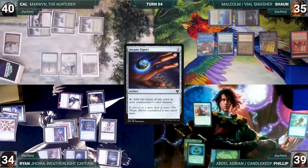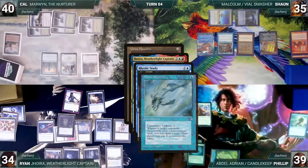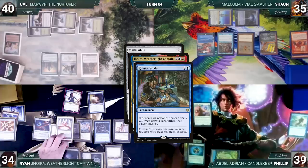Phillip draws and casts an Arcane Signet. Both Rhystics and Mystic trigger — Ryan draws and Sean draws too. Feeling the sting of the draw engines, Phillip decides to pass. During his upkeep, Ryan wins his Mana Crypt flip. He draws and plays a Flooded Strand. He casts a Grim Monolith — Joyra, Rhystic, and Mystic all trigger. Sean draws from Mystic, Ryan pays for Rhystic and draws from Joyra. He casts a Mana Bolt, triggering all three again, Sean draws, Ryan pays for Rhystic and draws from Joyra.